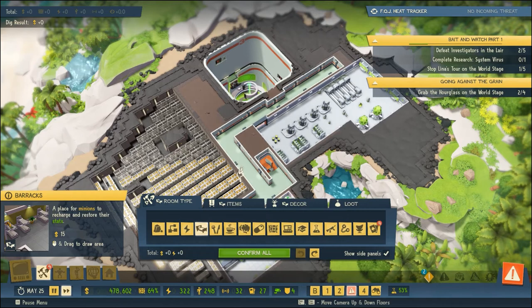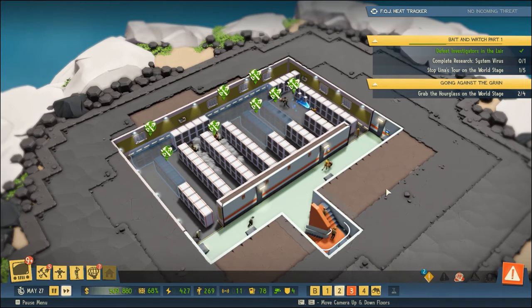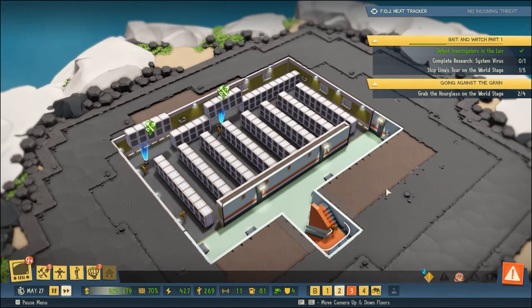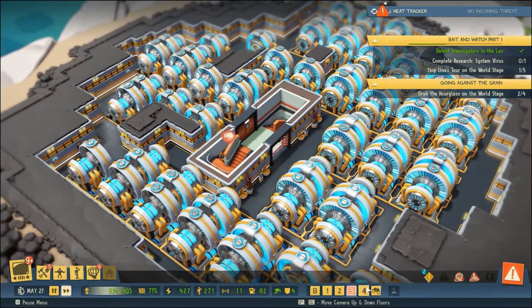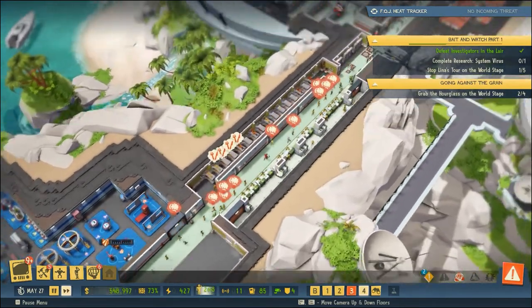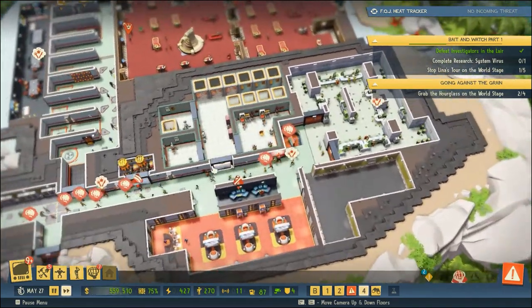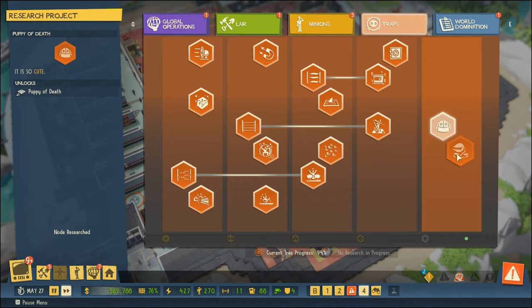All right, so what I did was I took that control room I forgot I had, removed all the equipment, and literally built a locker room. Now all our lockers are going to be in this one specific area. I've removed all the other lockers from our base, so we've got some consolidation and now some more space - we can probably expand our communications room, and over here we can give some to our food area and lounging space. While I was doing that, we actually completed our Puppy of Death research!